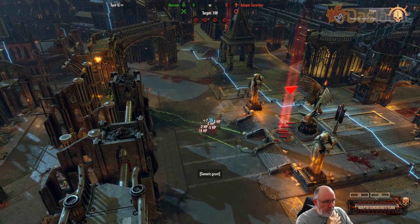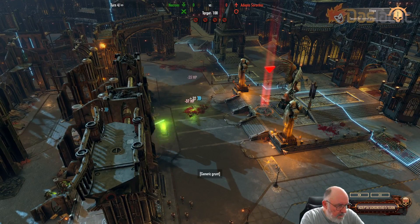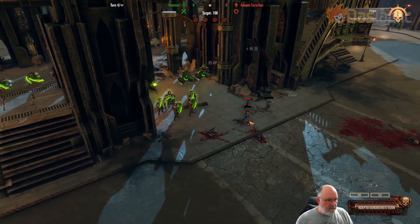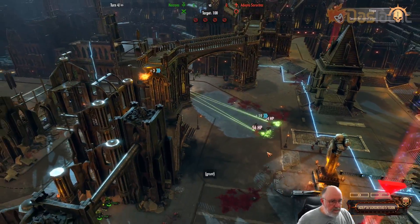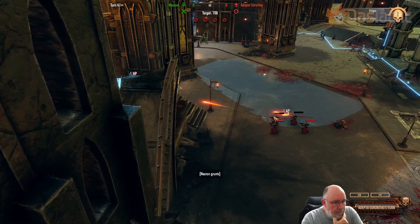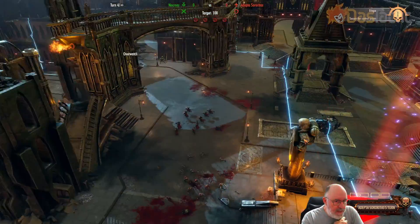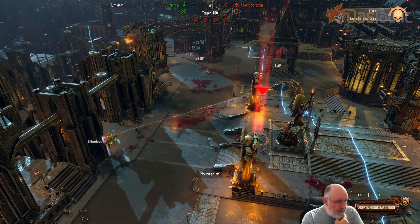Here they come. We're getting overwatch fire — probably not the best overwatch, but anyway. They're trying to get into this side. Here come the battle sisters — doing some damage, a few of them down. We want to do as much damage here as possible. They're doing limited damage back — these aren't all that strong, but they can get a head of steam up. They've just turned on their armor piercing.